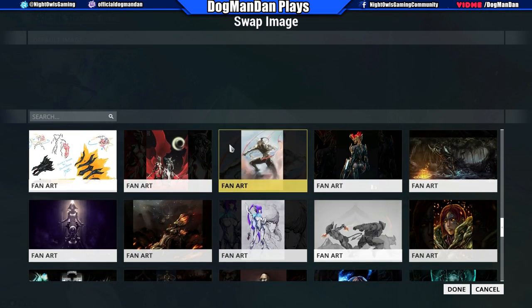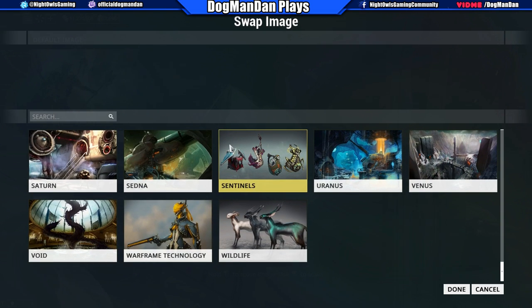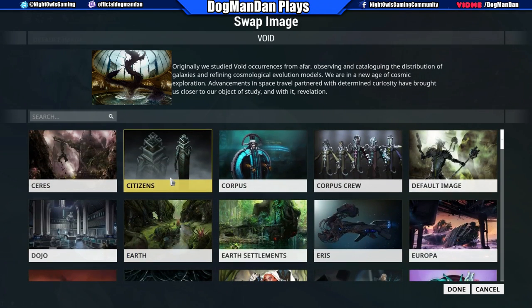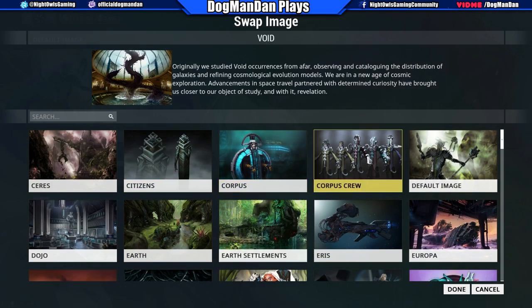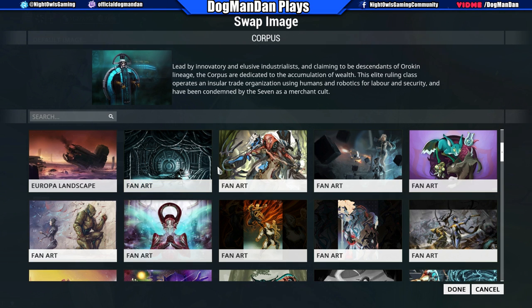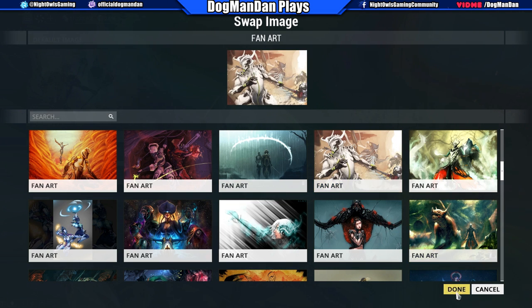For a hundred ducats and 75,000 credits, it's definitely an awesome thing. Anything inside your stuff that you've unlocked you have access to. If I wanted to put the void picture in, I can. If I want to set the default image — that's obviously Oberon. Let's say I wanted to put the dojo in there, or browse through more options. I'm looking for something specific — there's more fan art, and it's Oberon, so let's choose that.